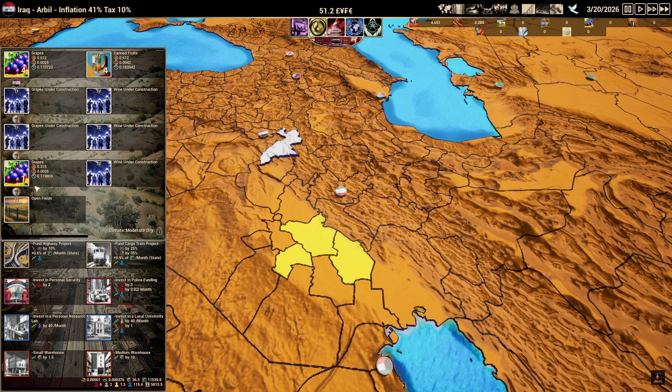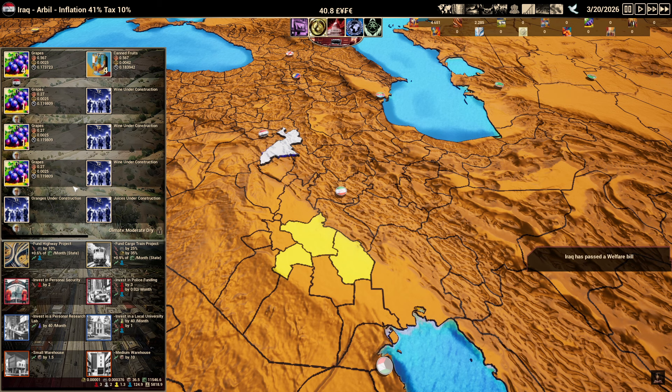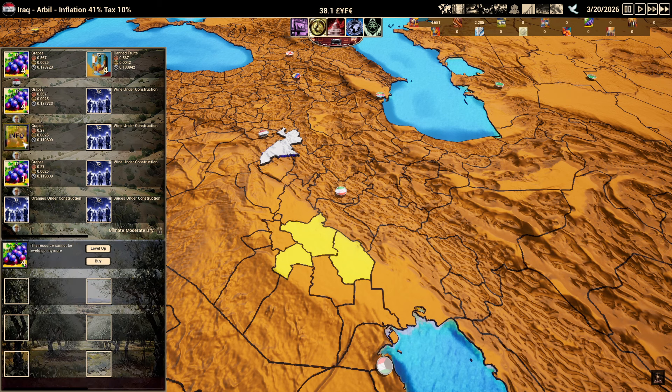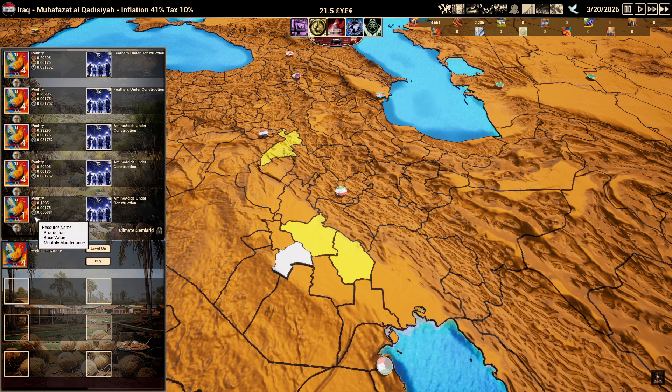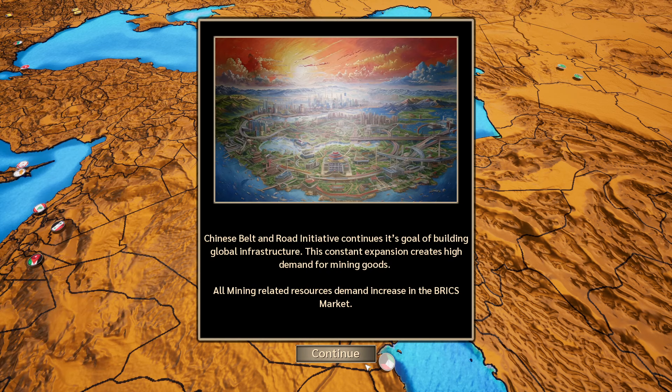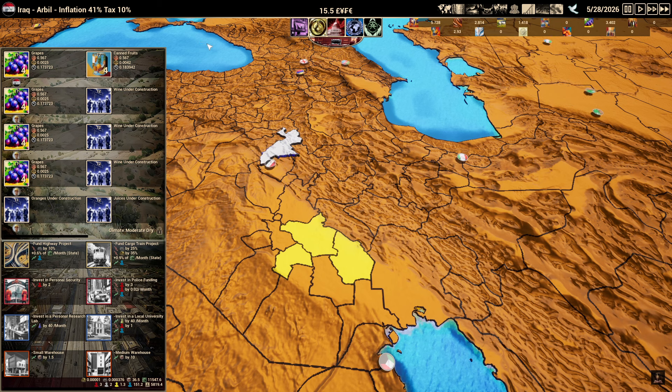We built a lot of things over here, which brought somebody else to the area. Let's go ahead and buy an orange plot and a juicer, then start upgrading what we have. Tier one stuff takes much shorter to build than tier two. We have sheep and chickens to level up as well. The higher you level things, the quicker they produce — but you can only level up a tier two thing to the highest level that tier one is, so you can't level tier two without leveling tier one first.